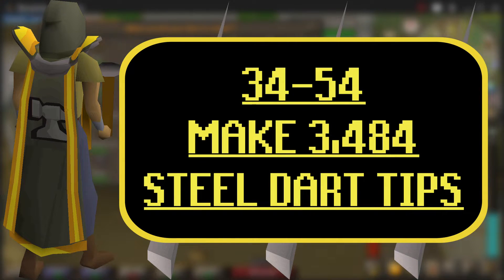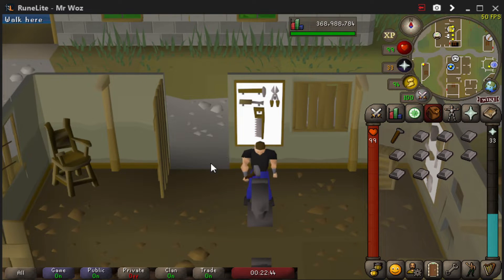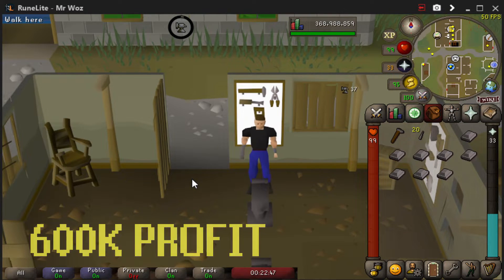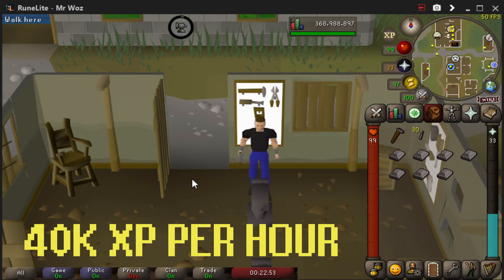From level 34 to 54 you need to make 3,484 steel dart tips, and selling them at the Grand Exchange will make you a nice profit of 600k. You'll also be getting decent XP rates from this point, starting around 40k XP per hour.